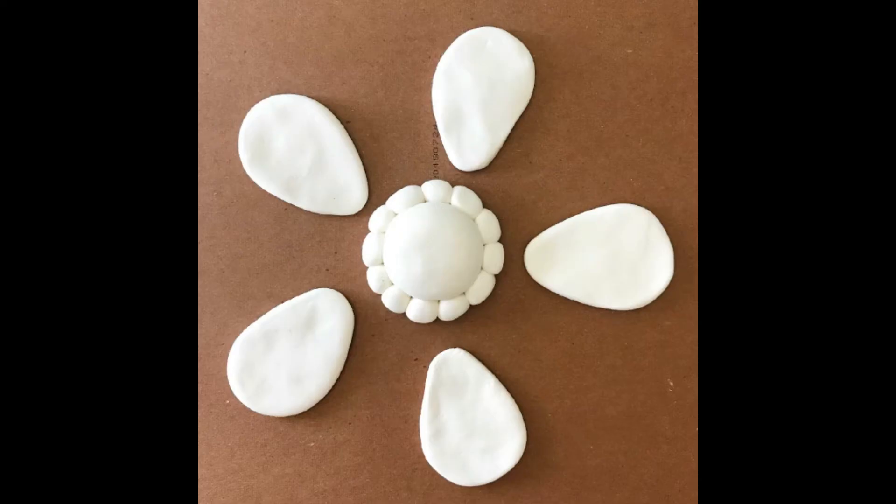Now that you have your clay, listen carefully. Divide your clay into one medium-sized ball for the middle of your flower and five smaller balls that you're going to shape into petals eventually. You can reference my photo here — divide it into one medium ball and five smaller balls.